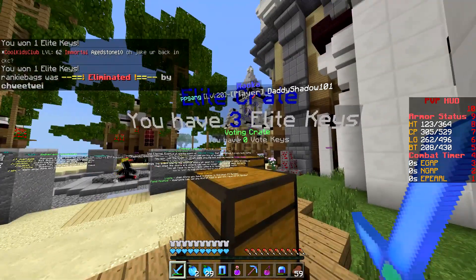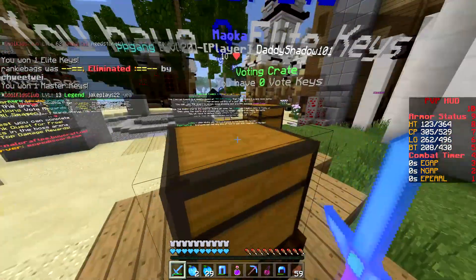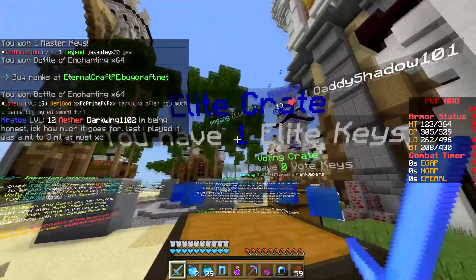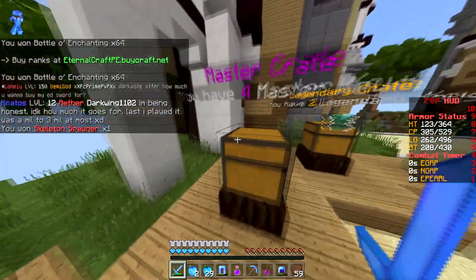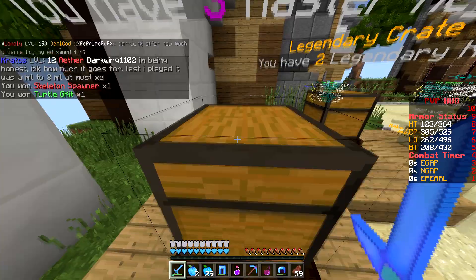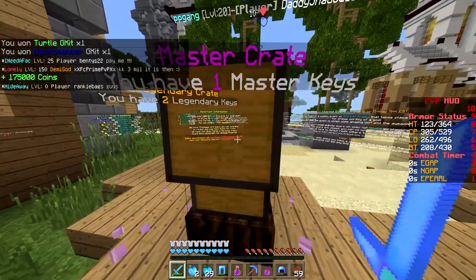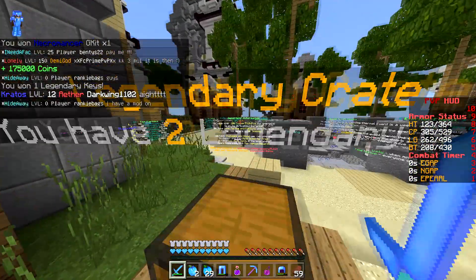Another elite key from the elite crate - wow. Then a master key, some XP, more XP, and a spawner. Got a Turtle G kit - that's decent. Necromancer G kit - that's good as well. 175k, I'll take it. And another legendary key.